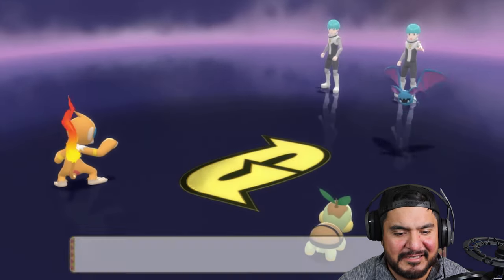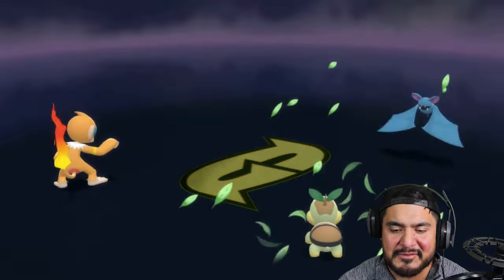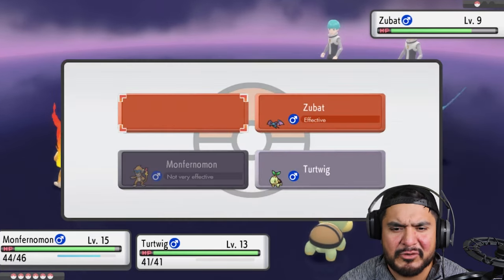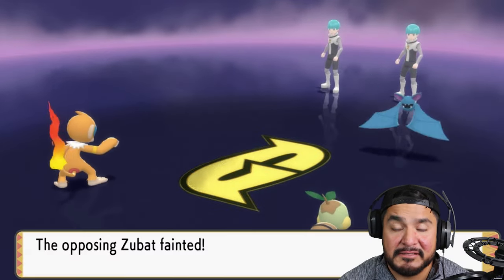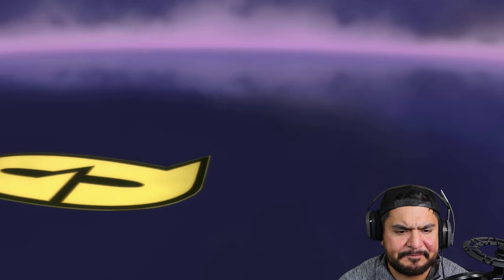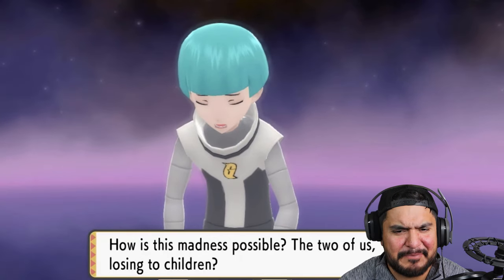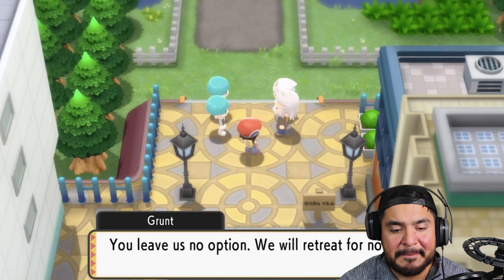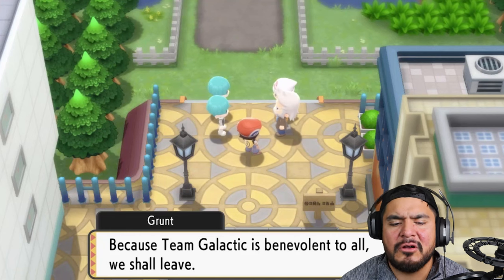Monferno Mon does what he wants. Zubat uses Astonish, then comes a Razor Leaf attack - it was supposed to hit both of them. We use Ember and Zubat doesn't like that - we win! Our Pokémon are growing levels. I recaptured both Electrostar and Starblade with new Poké Balls last episode because I like being diverse with Poké Balls.